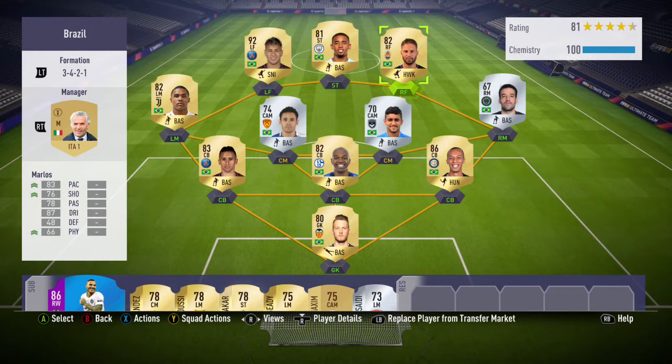Moving over to the right-forward position, I decided to go with Marlos. I wouldn't really say he's bad, but I wouldn't really say he's good either — he's just one of those players who are just there, you don't really notice them too much. Looking at his stats, he has some absolutely crazy stats such as 83 pace and 87 dribbling, but for some reason in-game he just didn't really seem to do too much for me.